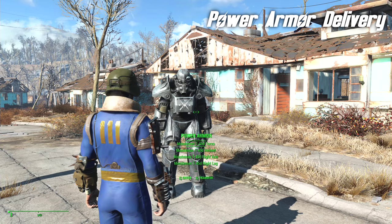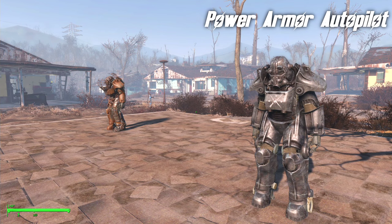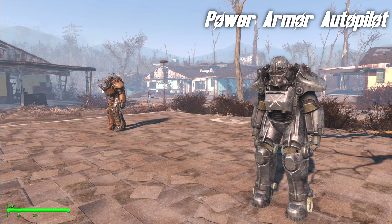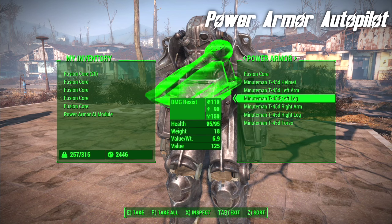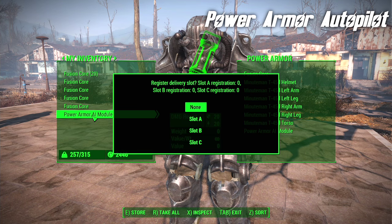In my opinion, it's not as useful as the next mod. The next mod is called Power Armor Autopilot, and it allows you to add an AI unit to up to three of your Power Armors. You just walk up to the Power Armor, open the inventory as if you were adding a fusion core or a new item, and if you have crafted a Power Armor AI module, you will be able to add it to the Power Armor.